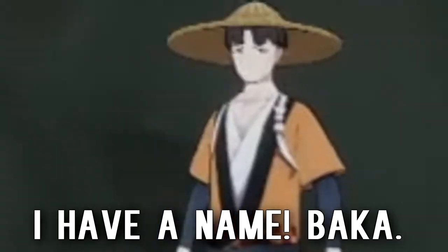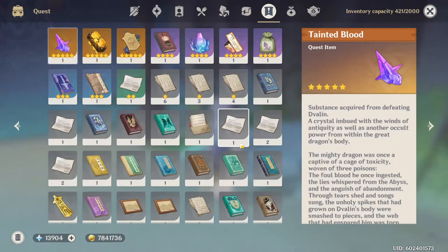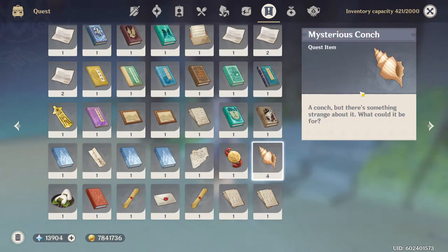You'll see this house and there's an NPC who collects seashells. You're going to want to find them. I'll show you what they look like — they're these right here, the 'Mysterious Conch' — I'm not sure how to say it, but it's the seashell. Make sure you collect it.